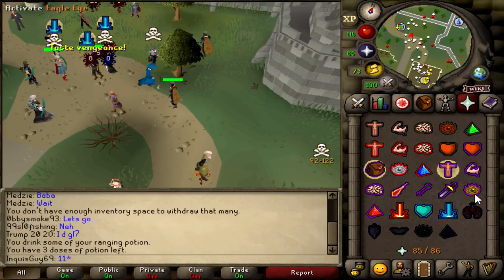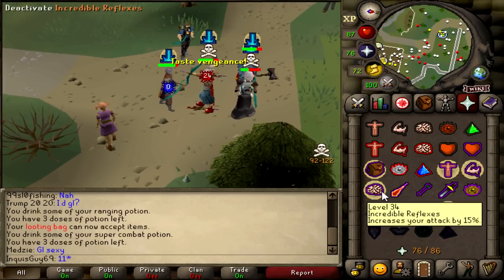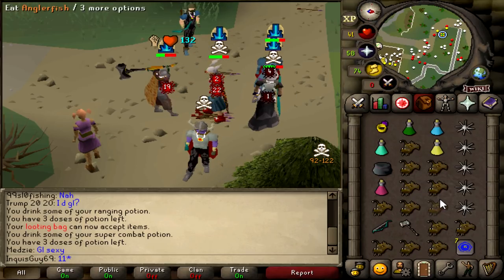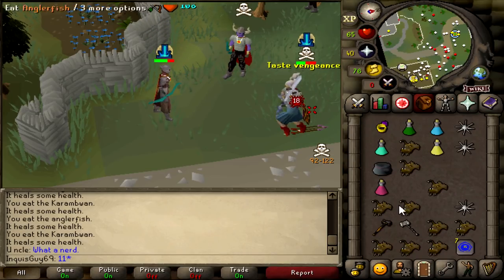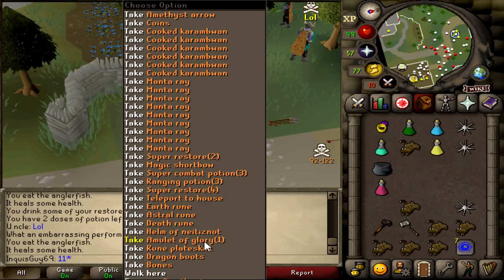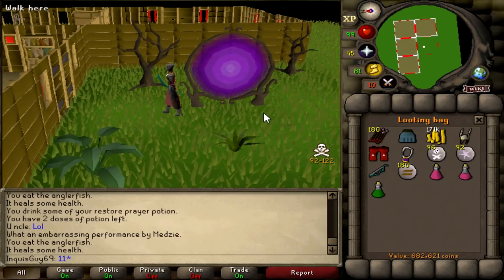This guy called Medzi just got on me, I'm probably gonna die to him. He's got an infernal cape and like max strength for welfare. Hopefully we don't just get owned. Gmall into the Eldermall for the KO - a lot of zeros there unfortunately. Into the Eldermall for the KO - 51 for the KO! We actually got him. I really wasn't expecting that kill but the accuracy really pulls through with the Eldermall. 680k loot.